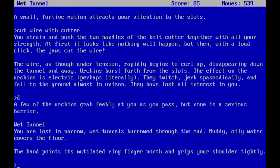Now that it's safe, let's go down. A few of the urchins grab feebly as you pass, but not as a serious barrier. If you don't do that beforehand they're going to get you. You're lost in narrow wet tunnels — boat through the mud, muddy oily water coats the floor. The hand points its mutilated ring finger north and grips your shoulder tightly. Let's go north.